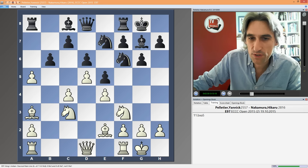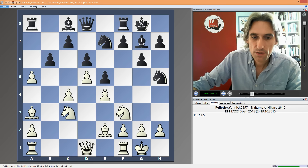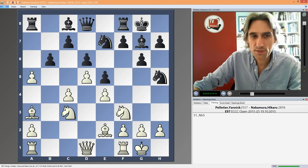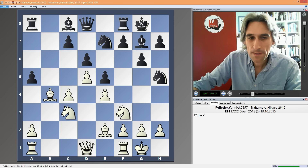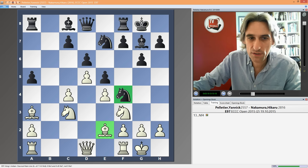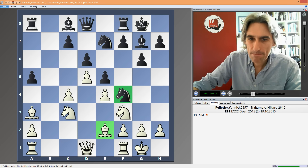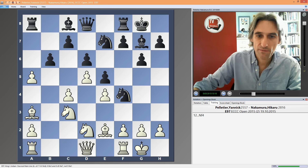But here's Nakamura's idea — very clever. Instead of recapturing straight away, he plays Nh5. This leaves his options open: if white plays Bb4 now, then you can take on A5. White loses a bit of time, and this knight is pretty annoying on F4, ready to take off that bishop on E2. Instead of playing Bb4, Peltier played Nd2, hitting the knight, and the knight came to F4.